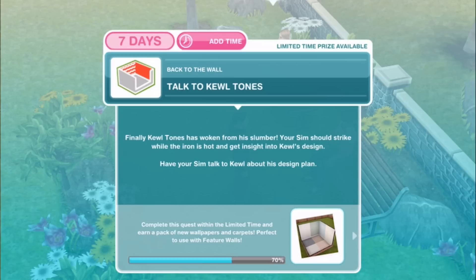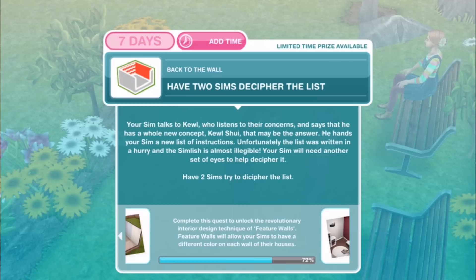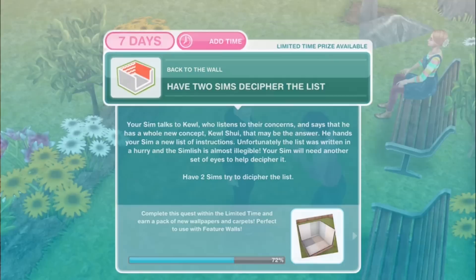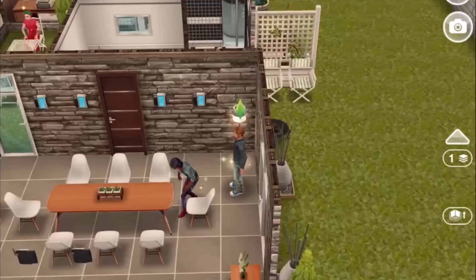Talk to Cool Tones. Finally Cool Tones has woken from his slumber. Have your sim talk to Cool about his design plans for 5 hours and 35 minutes. Your sim talks to Cool who listens to their concerns and says he has a whole new concept — Cool Shui. He hands your sim a new list of instructions, but the simlish is almost illegible. Have two sims try to decipher the list for 7 hours and 15 minutes. Then: place beige carpet in a room — go into the floor section and it should be the first one right there.